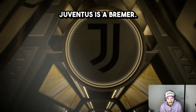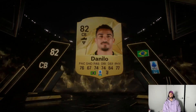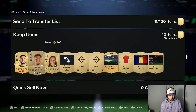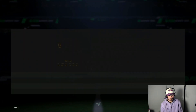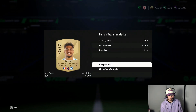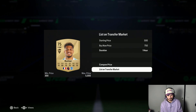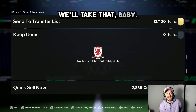Juventus or Bremer — Danilo. I think Rata is like a five-star skiller so that's why it's 750. We'll take that baby.